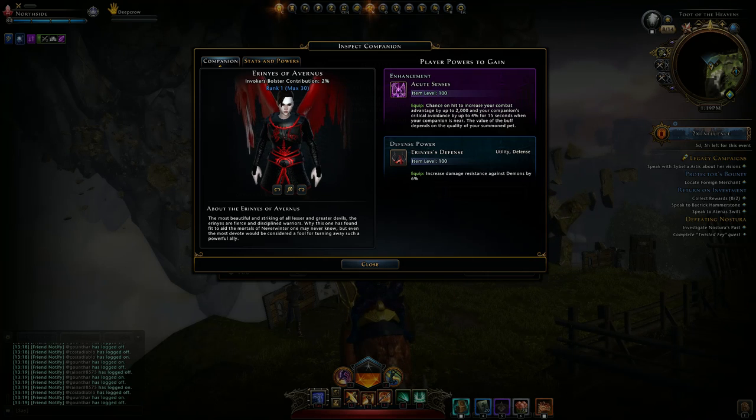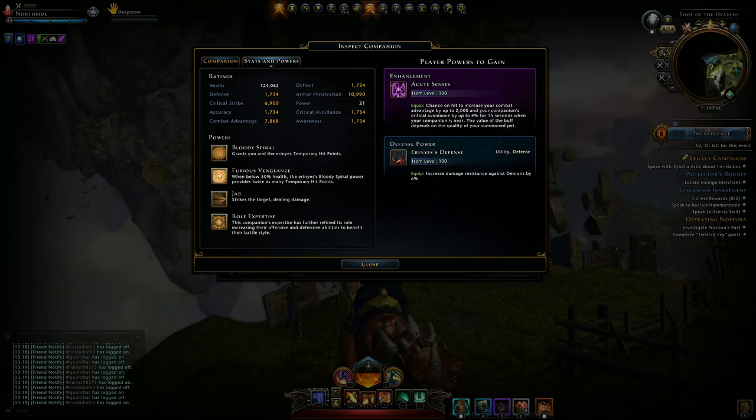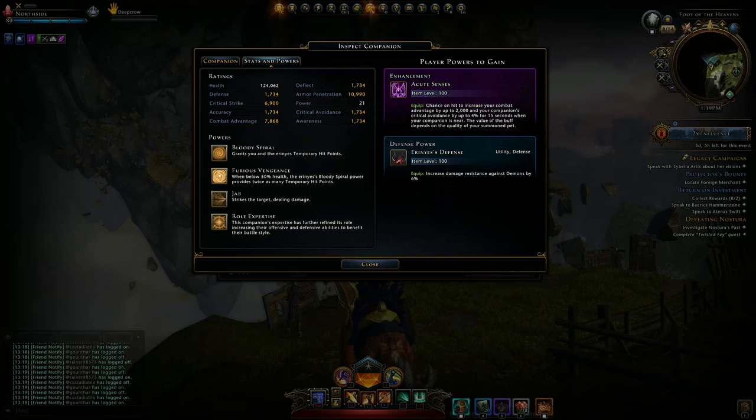So this is Errinus of Avernus. I can show you stats and powers. There's Blood Spiral — it grants you and Errinus temporary hit points, I don't know how much. When below 50% health, the Errinus Blood Spiral power provides twice as many temporary hit points. I'm not sure if it's only for the companion or if it counts for both of us. But if it's twice as many when you drop below 50% health, you're going to get that temporary hit points shield, but only if he is summoned.